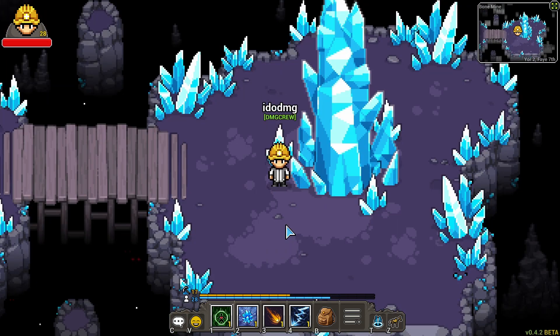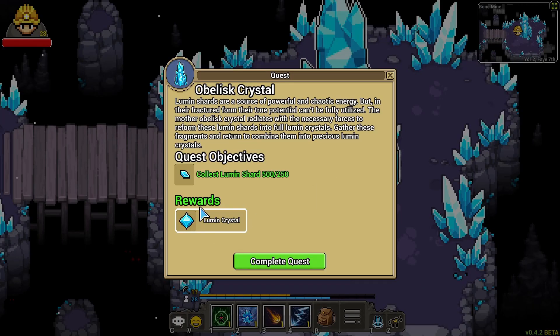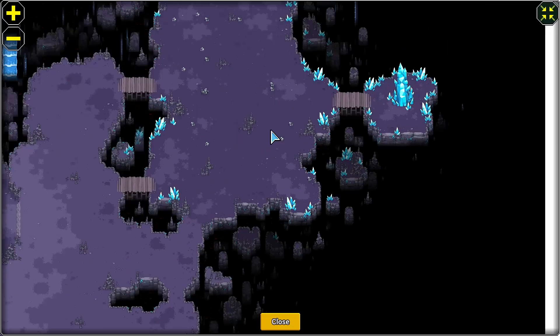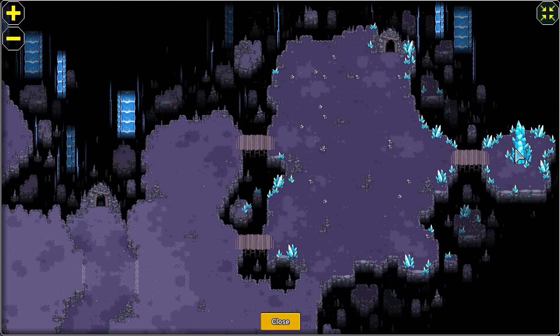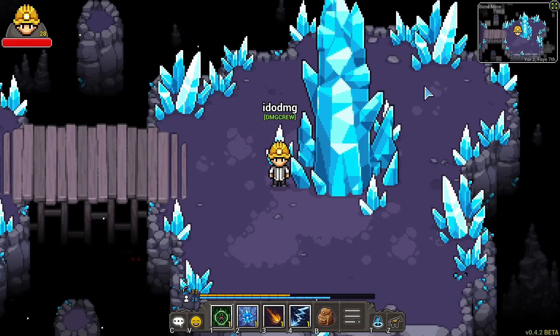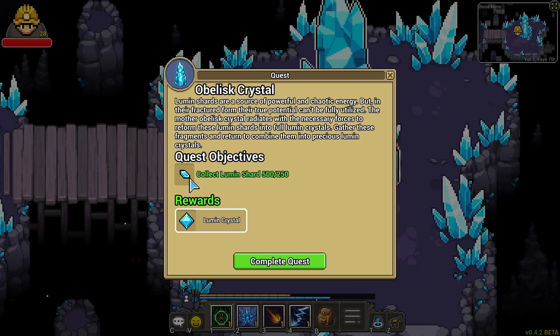The majority of the magic recipes will require you to have a lumen crystal — some require more than one. For the Pillar of Balance you only needed one. The way that you get them is you come into the mines, head up to the top bridge, and across to the giant crystal. This is a repeatable quest where you can turn in 250 lumen shards. These lumen shards drop from the skeletons in the mines and other mobs there — they're a pretty common drop, you just need a lot of them.